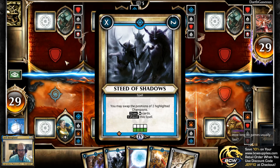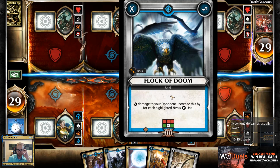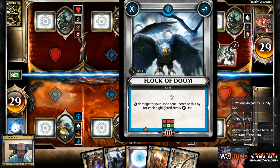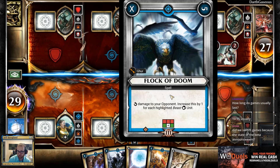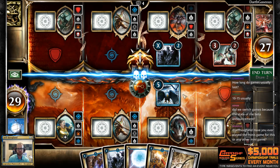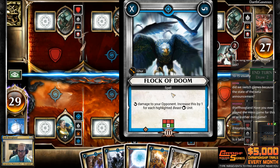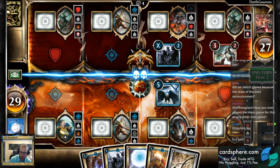Each of your champions can have one spell or unit deployed in front of it. Let's take a look at my Flock of Doom. This card's first corner has an X, which means it does nothing on the first turn I play it. At the start of your turn, all of your cards in play rotate counterclockwise once to their next corner. This card deals damage to my opponent equal to the number in the corner — so the top right does five, meaning it did five damage to my opponent.